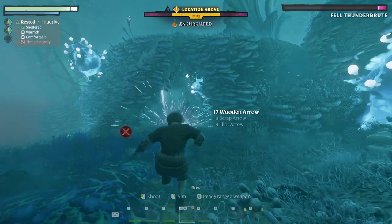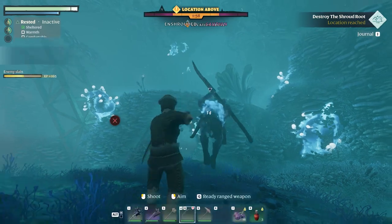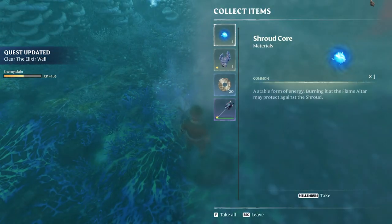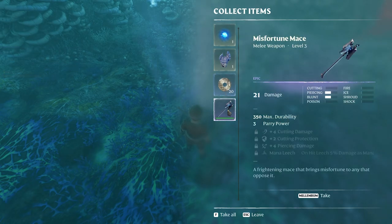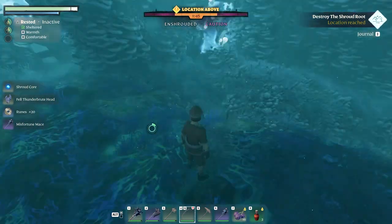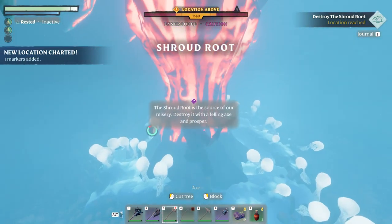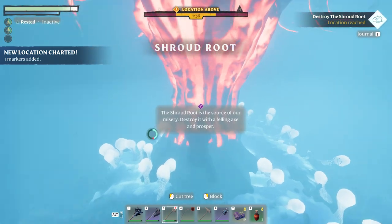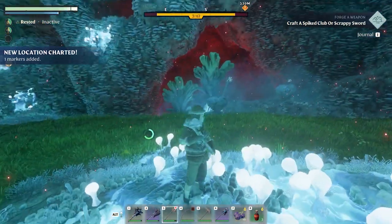This is where the wand would have been nice. He's not too bad but he will put up a fight. We got his head, a lot of runes, and a nice level-three mace. Let's smack that tree down - there we go! Level up, new skill point, new POIs.